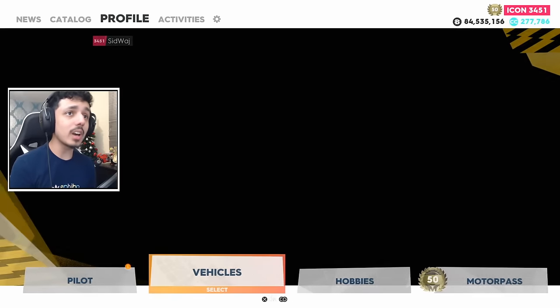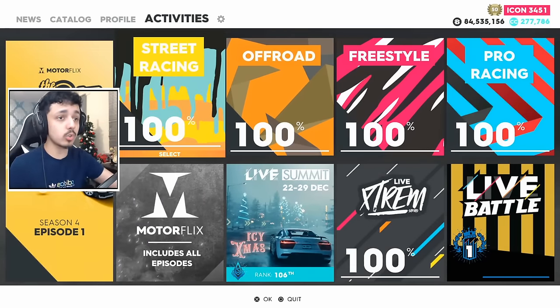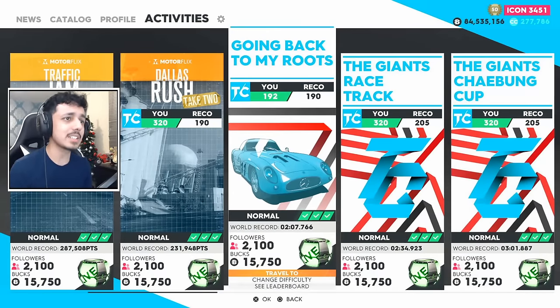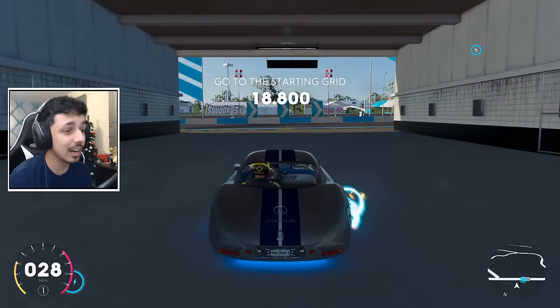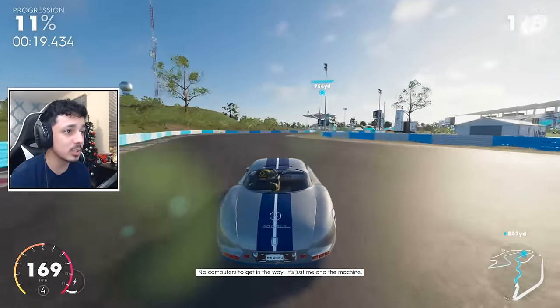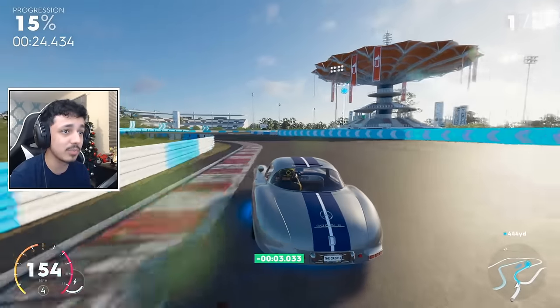Next on the list are all the cars you can get from completing events. These events in The Crew 2 do give you cars on occasion, a limited number of them, but there are a few you can grab. Starting off, going back to my roots - feel free to travel over to it. You will get the Mercedes 300 SLR, and although it may seem like it's pretty garbage, it is actually quite fun to drive. All you have to do is complete this event and you will get it for absolutely free.